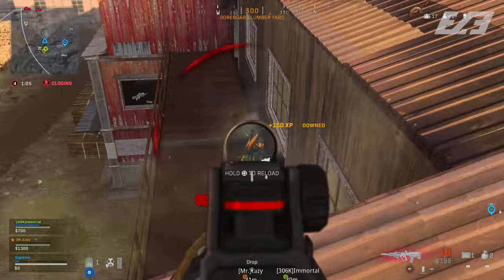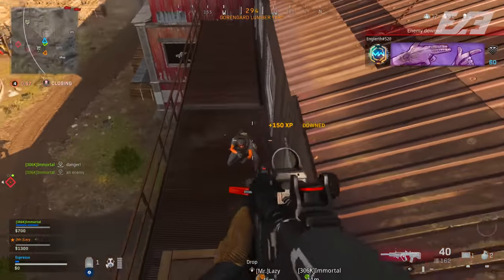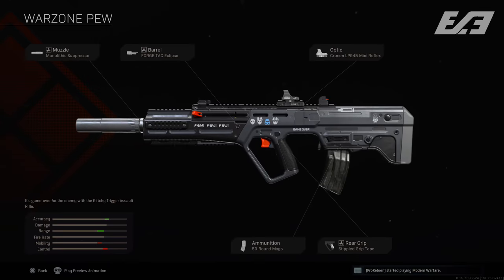The RAM-7 is right up there with the Grau and M4, though it hasn't captured me in quite the same way. For this we run the Monolithic Suppressor, the Forge Tac Eclipse barrel for extra range, some optic—I've had the Cronen LP945 Mini Reflex on it since the beginning since I don't love the RAM iron sights—Stippled Grip Tape for ADS speed, and the 50-round magazine. We don't focus heavily on grip or stock but the attachments naturally provide the recoil properties we need.